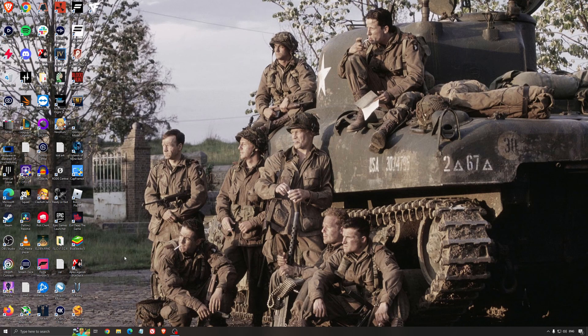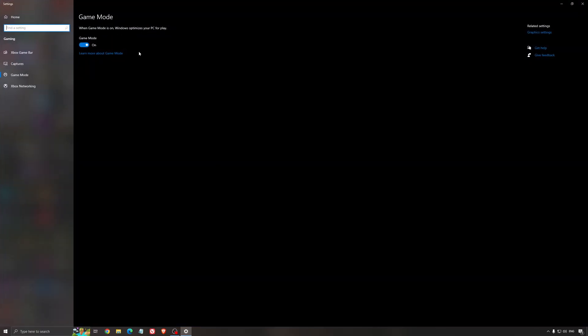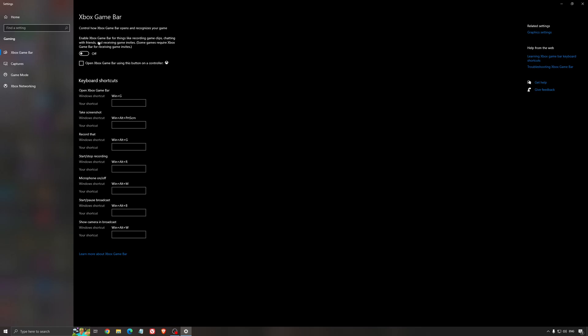So now the best settings for Windows for gaming. First of all, search for game mode in the search bar. Make sure that game mode is activated — for the past year it's been pretty good, giving decent performance and making sure all your resources are focused on the game you're playing. For the Xbox game bar, I still recommend to deactivate it, as it causes stuttering and crashing in some games.